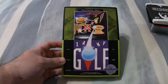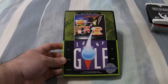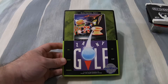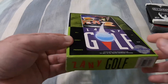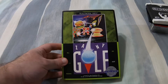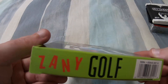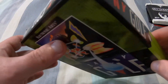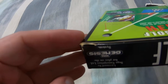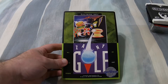Moving on to Zany Golf: as I said before, it's an early title, and as such — like Lakers vs. Celtics in episode 12 — it was back when Electronic Arts was using their own cardboard boxes as opposed to clamshells. This box is actually in really good shape with very little wear and tear. Maybe a corner is a little rounded, and a little rubbed off here, but for the most part this box is in almost mint condition.